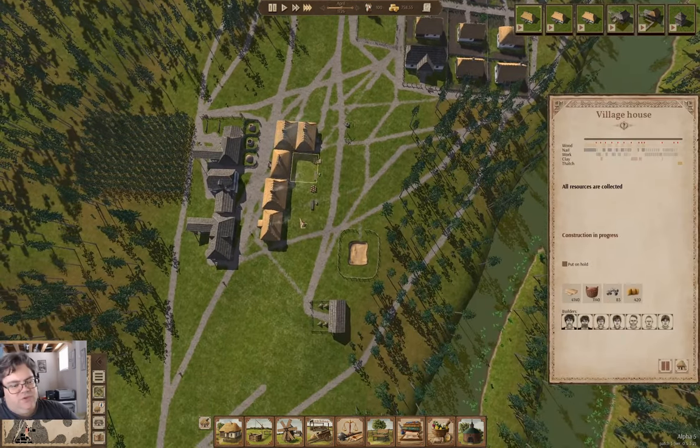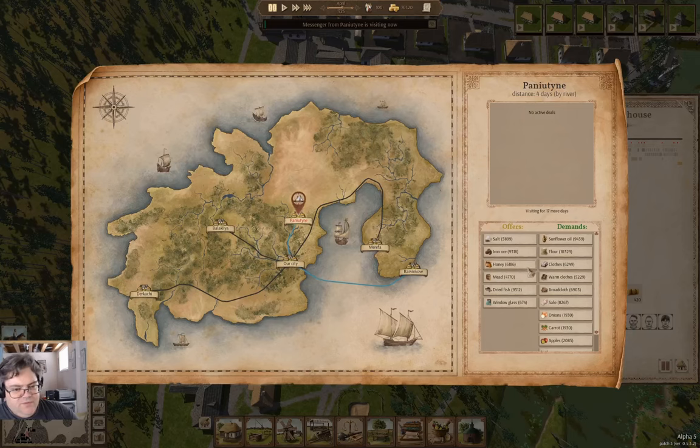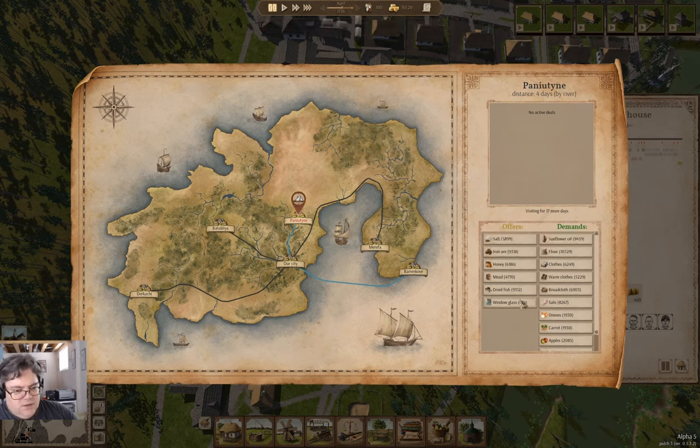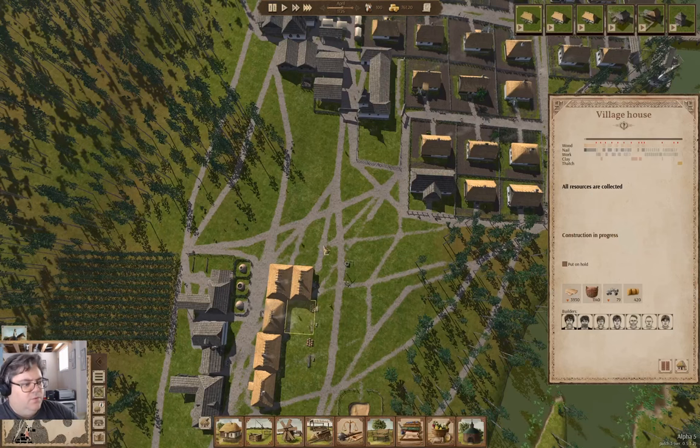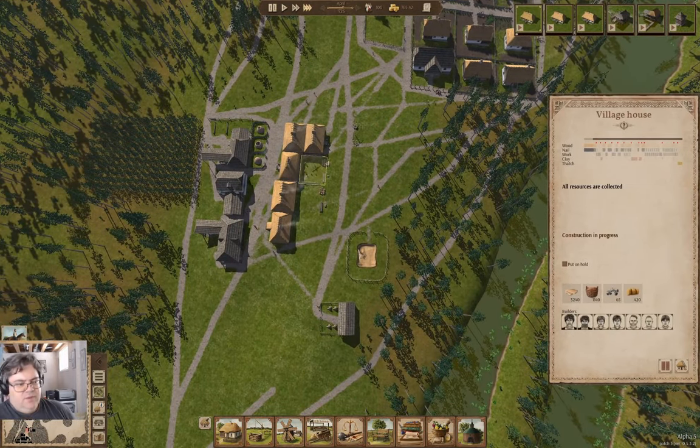In the meantime, we've got three more houses queued up and some other stuff. Now we have from here they are offering stuff, and they are demanding stuff. We're not going to do anything there — we're just going to observe this house getting built.